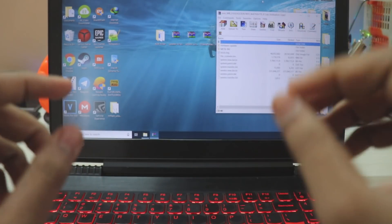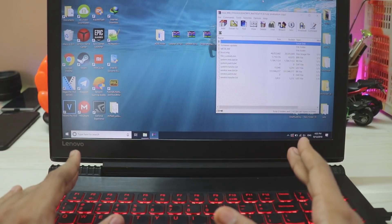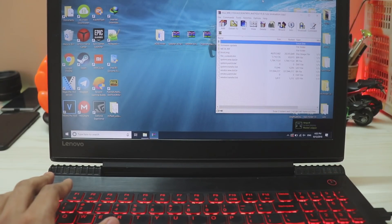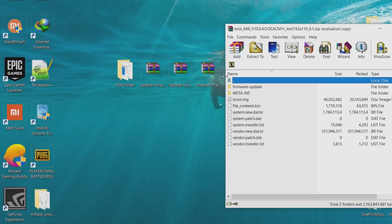First, grab your Mi 8 ROM. A couple of days ago I showed you the China Beta ROM based on Android Pie, and earlier in this video the Global Beta based on Android Pie. We'll be flashing MIUI 10 Stable China on our POCO F1 because it's a bit more stable, as the name says.